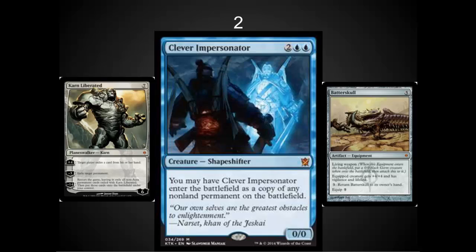In the number two spot, I've got Clever Impersonator. I did a whole video focused on clones because this card is so cool — it clones Planeswalkers, it clones equipment, it clones everything except lands. Really cool card. I don't know if it's Standard playable yet, but I'm going to try to break it in Standard. I'm definitely picking it up to play in EDH. It is my new favorite clone in EDH.